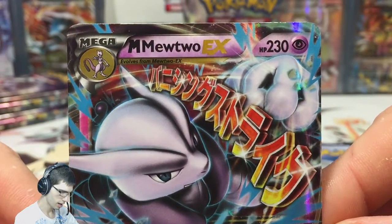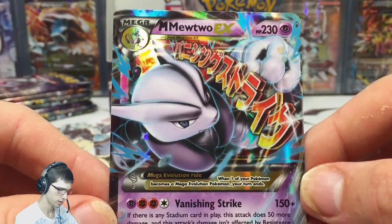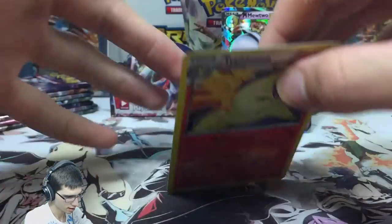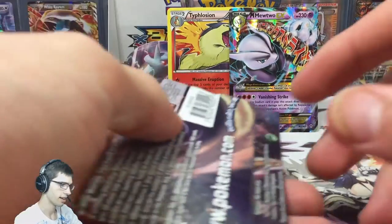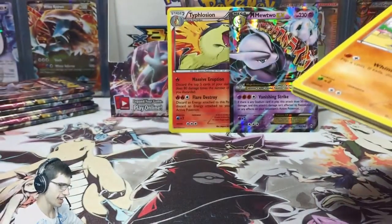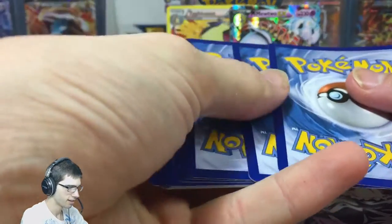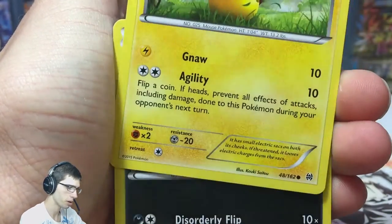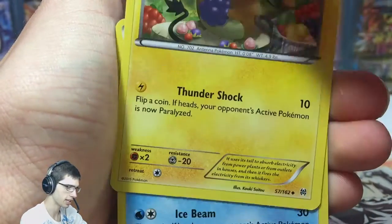So that's a nice-looking card for sure. If Typhlosion decided to fall over — let's fix that up there. Alright, Mega Mewtwo EX — I'd love to get a lot of that card, it is amazing. Art-wise I'd say it's up there with the secret rares. Some people would possibly even count it as a secret rare just because it looks that good.